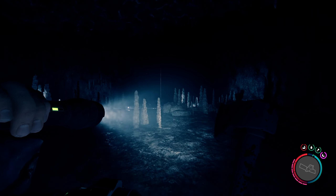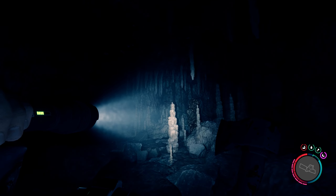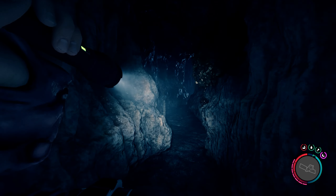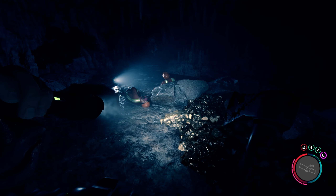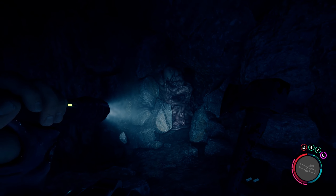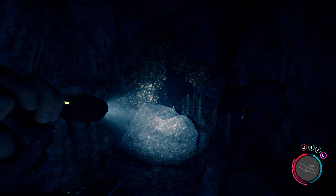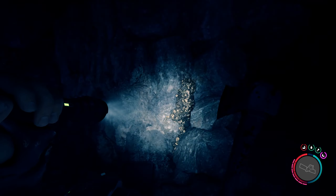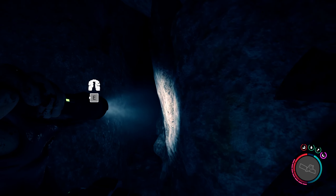We need to get to the next corridor and just on the left you will see — just on the left, we will have another disgusting blob. Boom — yep, there it is. Hello. Blow this one up and you will get to the surface a lot quicker than you think. And there it is — the exit. Thank God.